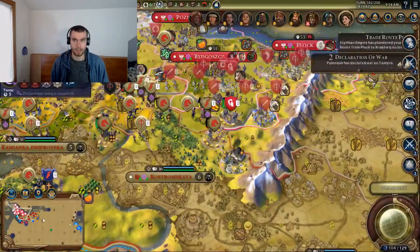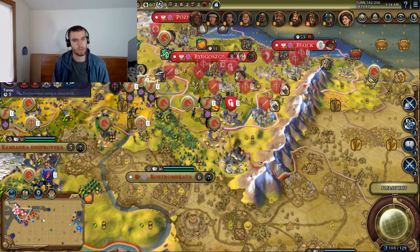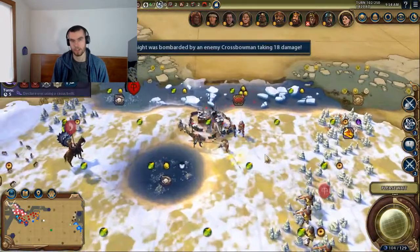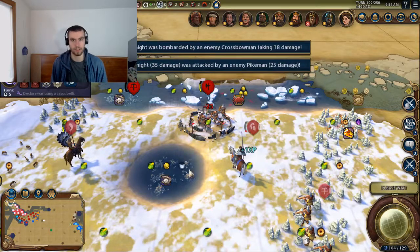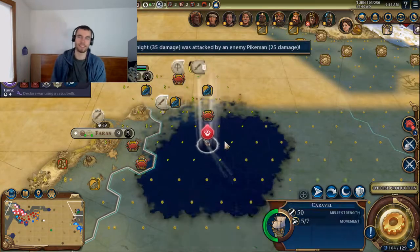They also added more wonders, and they're cool ones. There's a wonder where if you build it you get one extra charge on all your great admirals and great engineers. Or if you don't spawn with any iron, there's a wonder that provides you with two iron — random helpful things like that.